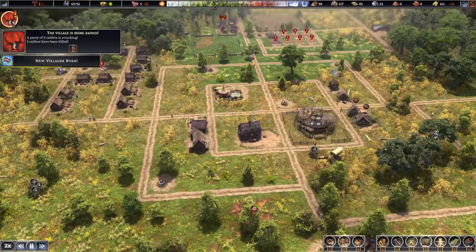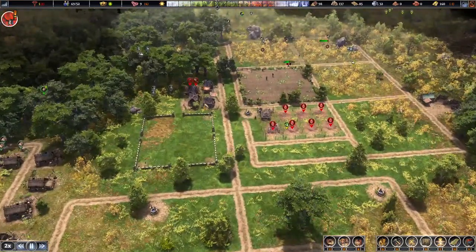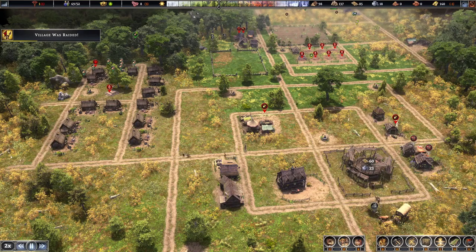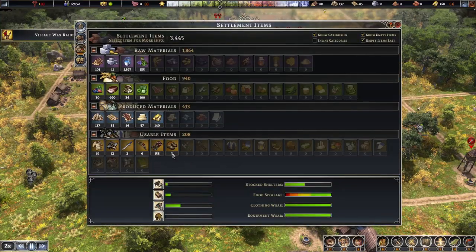Five raiders have been killed, three - where were the other three? Suspicious. Three got away. We've run out of arrows! Fletcher - I'm going to put two on there, I want that to keep going. How are we going with shoes? 11, 19. We've got enough arrows - why haven't you got them? Interesting.